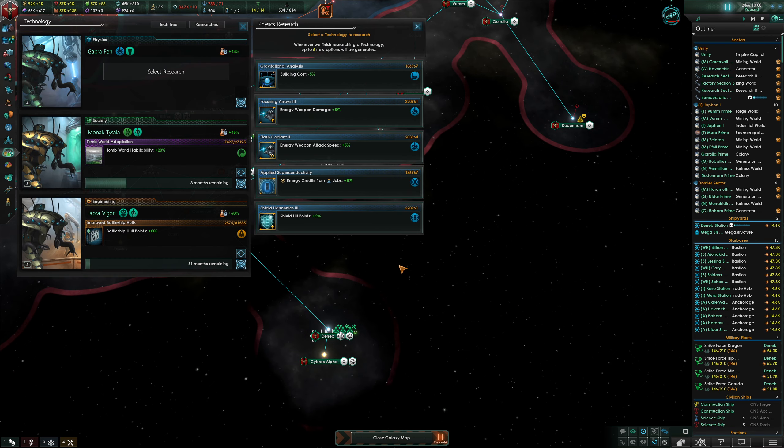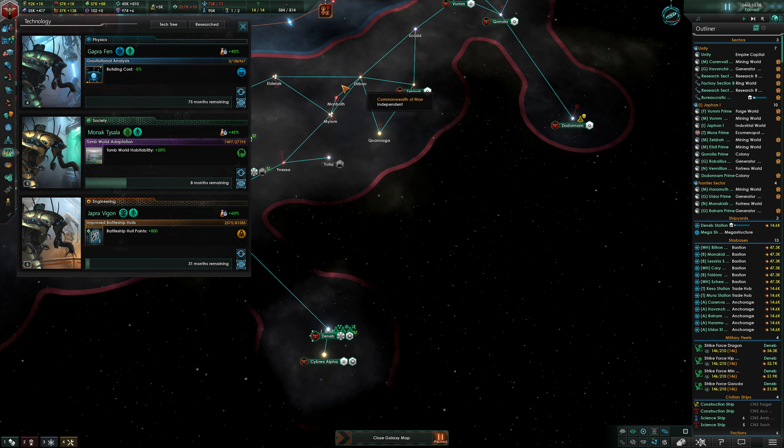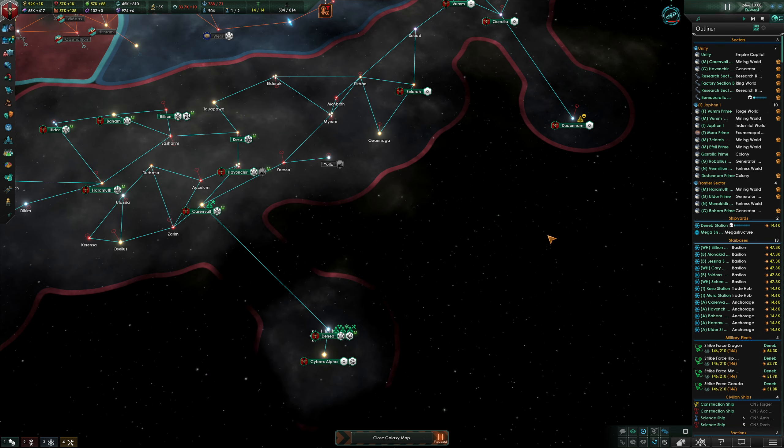Got flash coolant. At this point in time you can almost just pick anything for research. Building cost... yeah, we're in the year 2466. I'm going to pause the timer again, alt-tabbing and placing you guys back on pause as well.